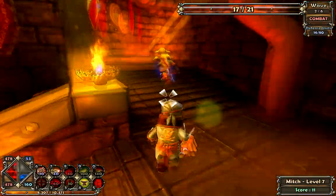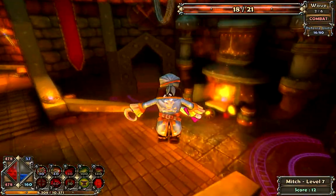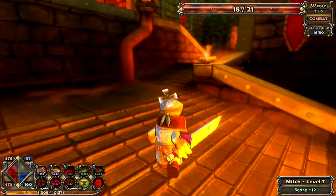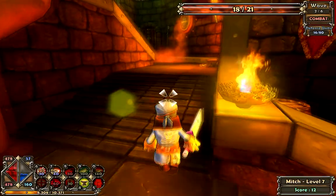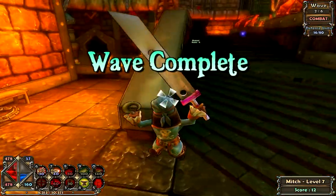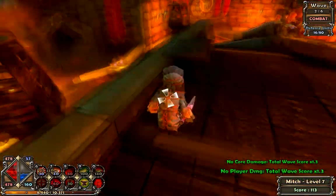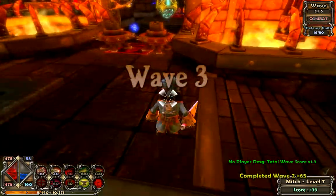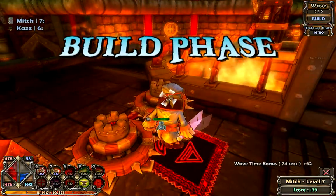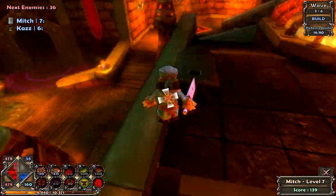I've noticed that your abilities also take mana? Yes, some do. It gets to a point where you've got a lot of mana and nothing to spend it on. They're more like nukes - they're not permanent, but they do a hell of a lot more damage than a tower. Wave three. I didn't level up, or it would have told me.